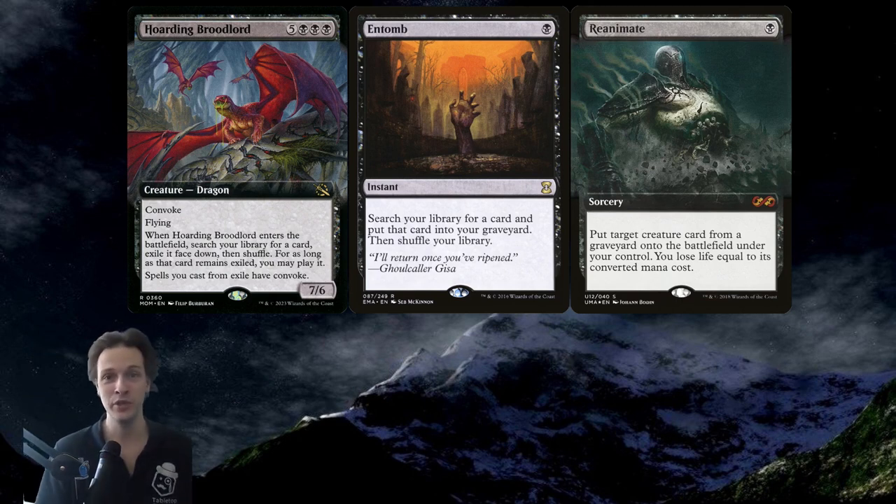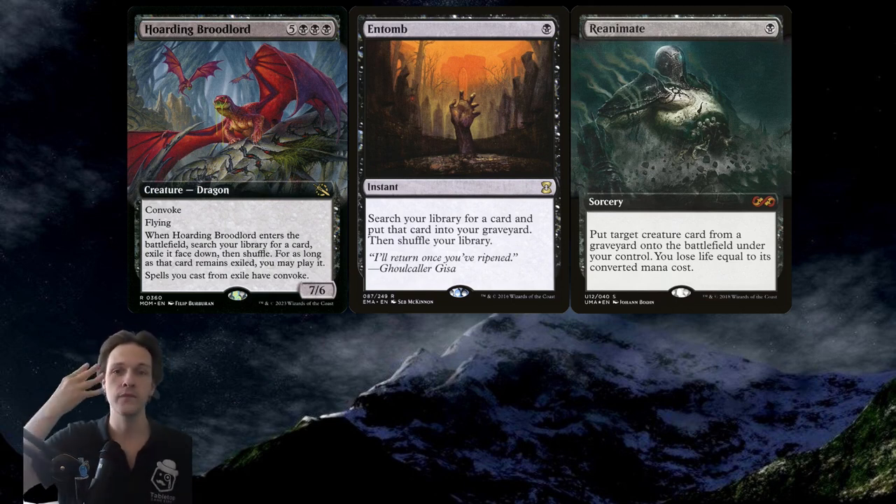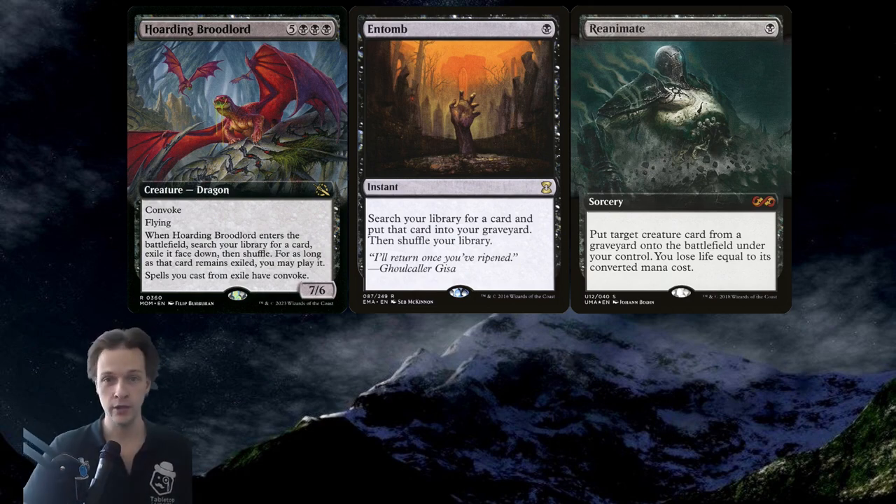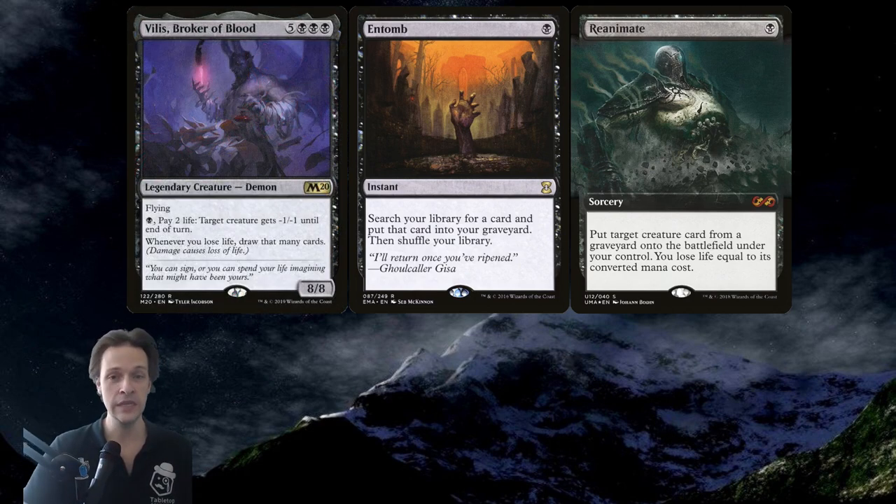Speaking of which, that takes us to the classic black package: Entomb and Reanimate. In this case it's more like a three mana win — you can Entomb on your last opponent's end step as it's an instant, go to your turn, pay one black mana for Reanimate, get Hoarding Broodlord into play, get Saw in Half into exile, then just generate two more mana to win with the Saw in Half, Hoarding Broodlord, Peer into the Abyss combo. You have other great reanimate targets like Vilis or Razaketh as well.